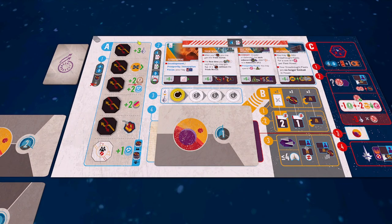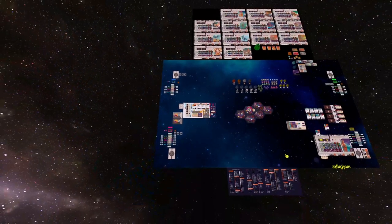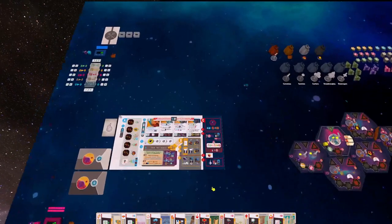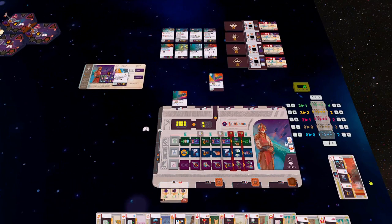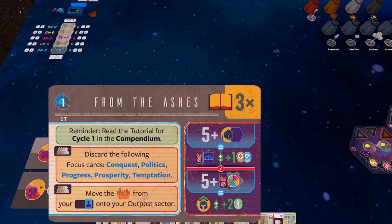For the first cycle, steps one through three of the preparation phase are skipped. The thing we need to care about now is the galactic event card. But first, I'll draw our hand of eight focus cards, then discard several so we're only left with three — as instructed by the tutorial. One thing to note: the Innovation focus card has an icon indicating it's not available in cycle one, so it starts on the table.